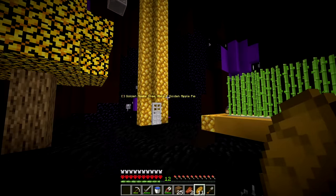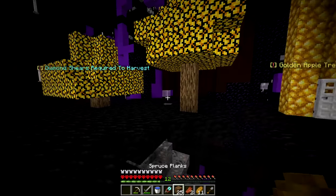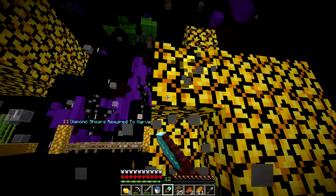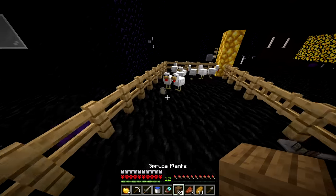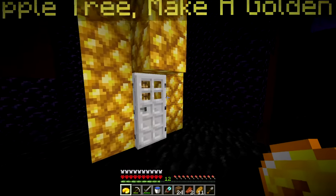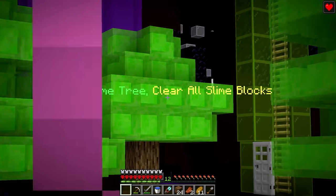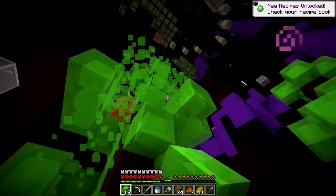Next is the golden apple tree - diamond shears required to harvest. We craft diamond shears, then harvest golden apples from the tree. We need to make golden apple pie using the recipe shown: a golden apple block, one sugar, one egg equals golden apple pie. We eat the pie and the door opens. Then comes the slime tree - we must clear all slime blocks and the small slimes hiding in them.